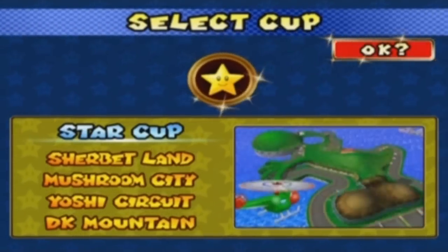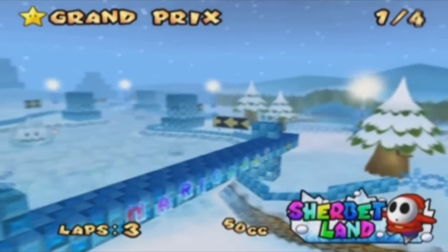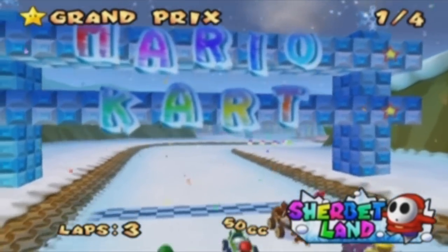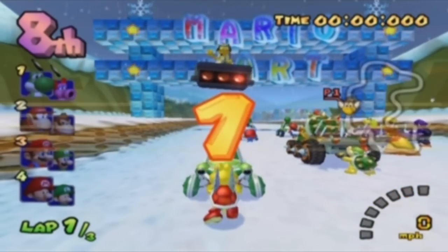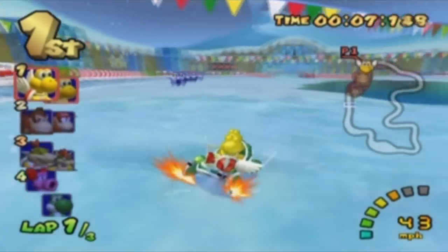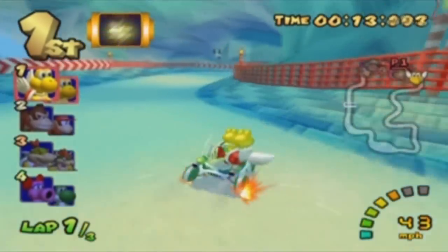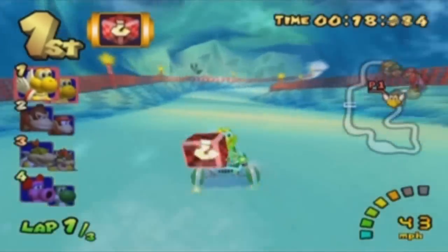So our last cup is the Star Cup. And Sherbert Land — I'm sure this is a favorite from the Mario Kart 64 days. Always a snow world. Sherbert Ice Cream is really good. So as I mentioned, these two are lightweights. With lightweights, they can accelerate quite quickly, and when you go onto grass and out of the track, you won't lose a lot of speed. They're also much better at handling and you can turn a little bit better with them.